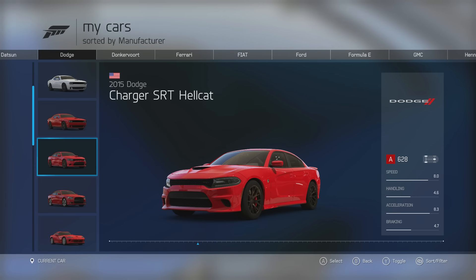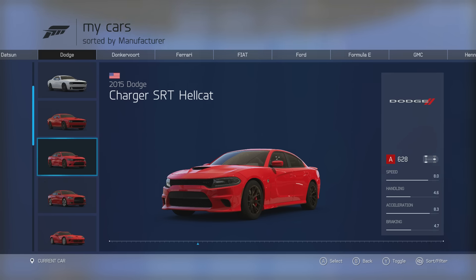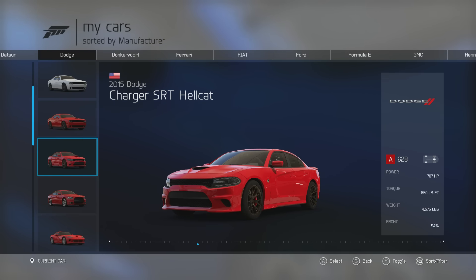The next car is the 2015 Dodge Charger SRT Hellcat. This has the exact same engine as the Challenger Hellcat — 707 horsepower, 650 lb-ft of torque from a 6.2 litre supercharged V8, weighing 4,575 lbs. That's heavier than the Challenger, but it's apparently quicker in terms of acceleration and top speed, though slightly worse in terms of handling. I'm really glad they put this in, because I've never really been a fan of this saloon version of the Charger, but now I definitely am with that engine and these looks.